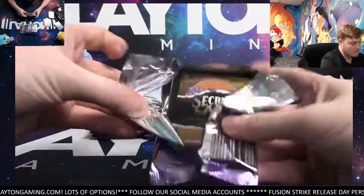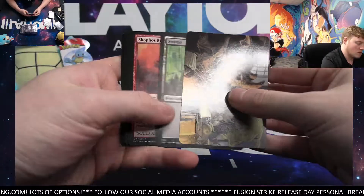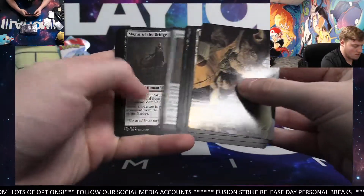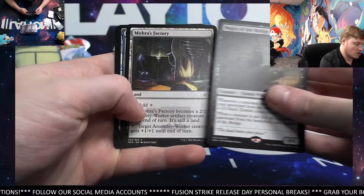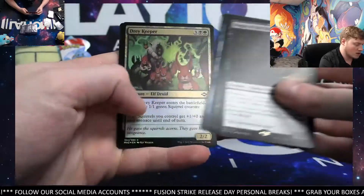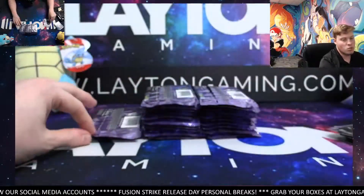Decent start, man — decent start. Pretty good, actually. Two Mythics already. Swamp. Ooh, not too bad — Magus of the Bridge rare. Mishra's Factory. Floodhound and Dre Keeper foil common. Timeless Winter's behind it.